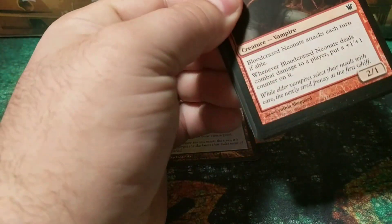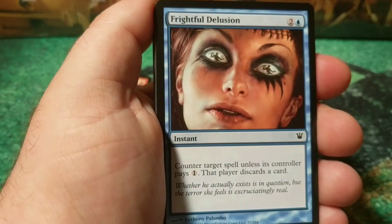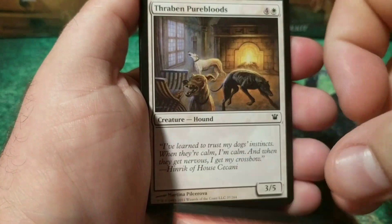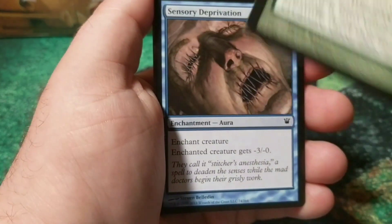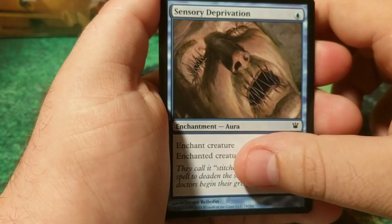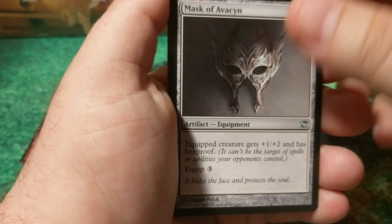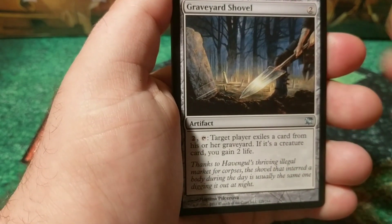And just one more quick pack. I opened it backward, so our flip card is rare, which is nice. Let's run through: Thrabbing Purebloods, Think Twice, Caravan Vigil, Sensory Deprivation — that's some freaky artwork — Travel Preparations, Mask of Avacyn, Rolling Temblor, Graveyard Shovel.